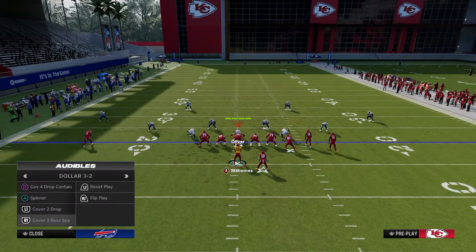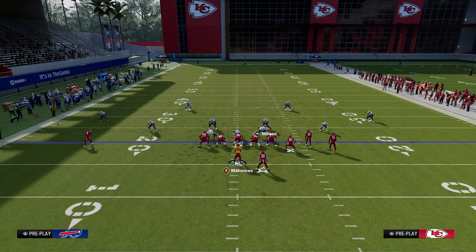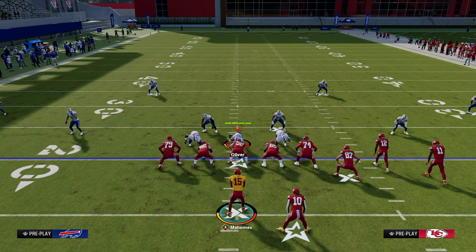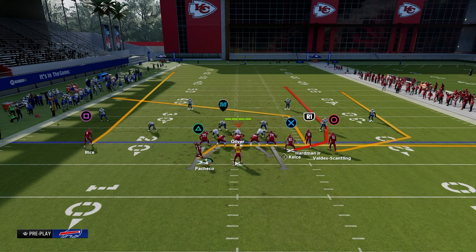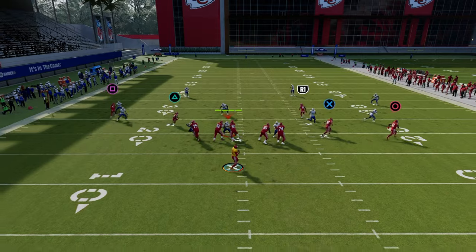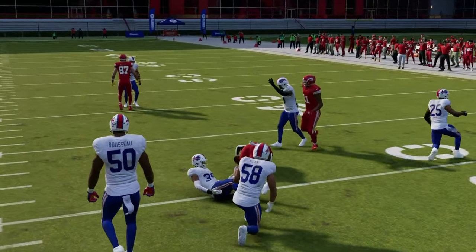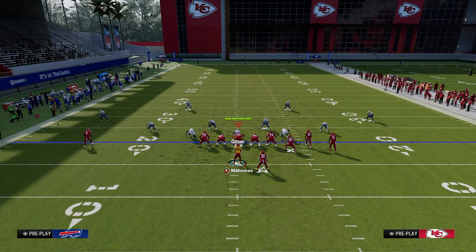If the user climbs to take the tight end — this is kind of the genius of the setup — you look right, that's taken away, then look to the drag coming right underneath into that nice spot to the right side. Note that in this year's game, the tight end route defender often has a KO ability over the middle, so be aware of that when making your decision.